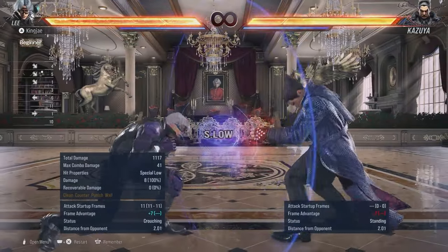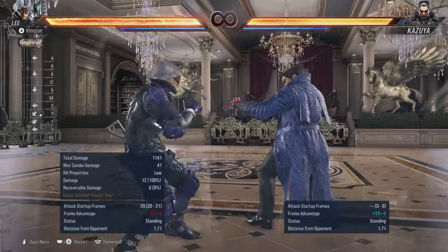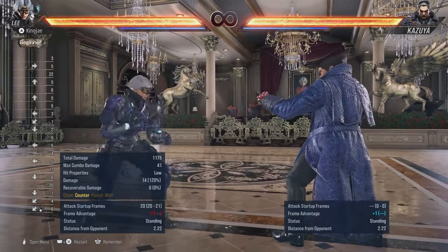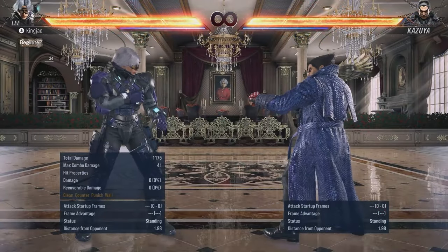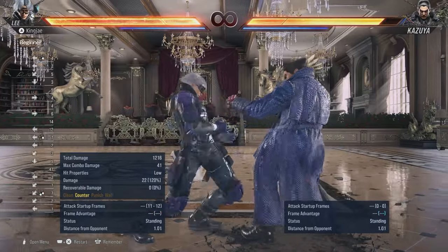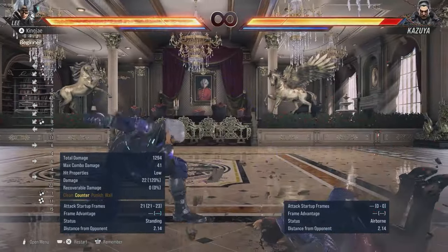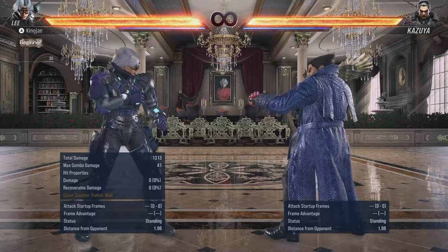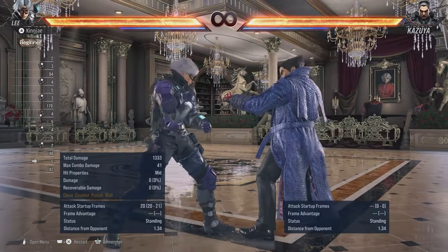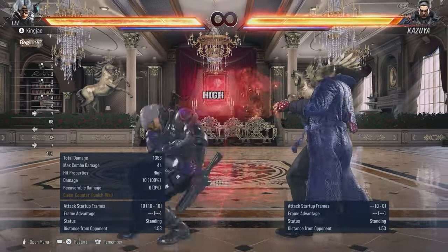Down forward 2 is to start your combos. Then you have down back 3, which is a low that's minus 1, and even on counter hit it's minus 1 - but that's probably because of his heat smash, which we'll get into later. Down back 3+4 is a nice low that allows you to do blazing kick. 2-2-3 is basically fishing for counter hit - if you feel like your opponent's gonna press, you can hit them with that.